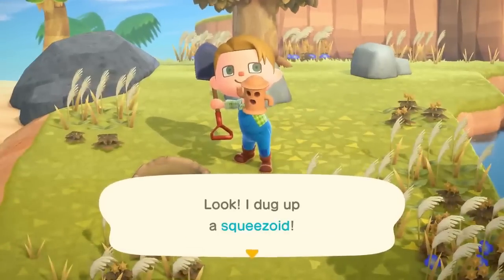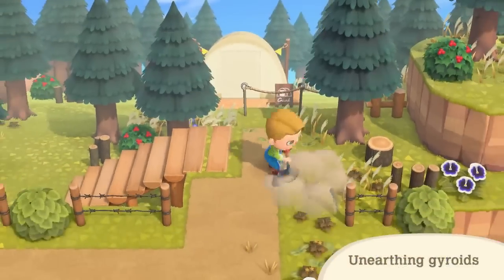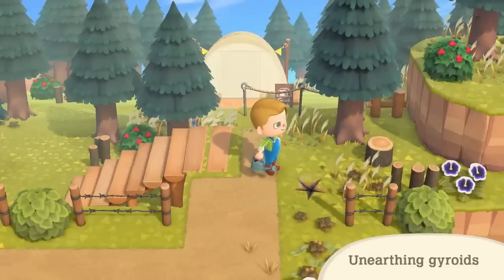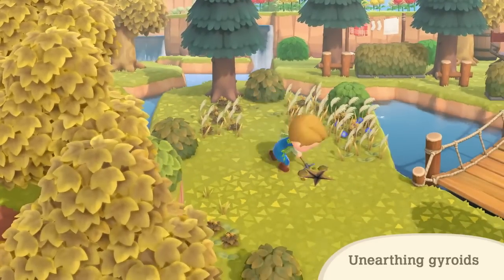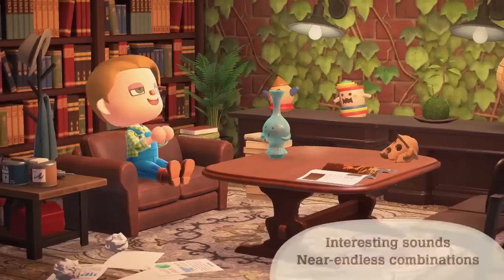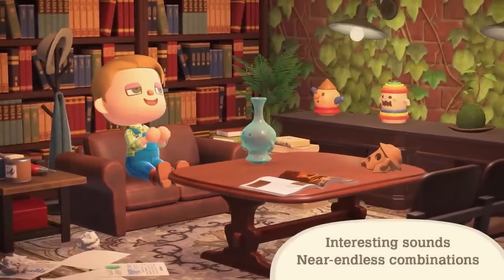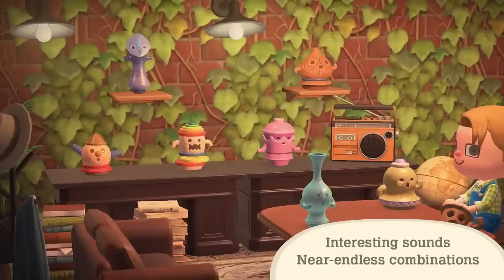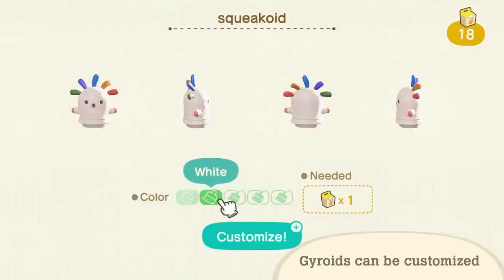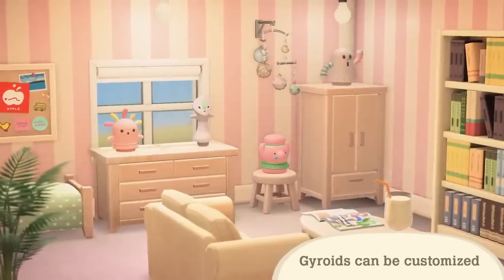You can now bury Gyroid fragments, water them and then basically grow your own Gyroids to collect. Super weird — I wasn't really expecting to be able to grow Gyroids because I never really considered them a plant, but I mean it's cool I guess. Something else that's new is that Gyroids are fully customisable in this game, meaning you can have a Gyroid of a sound you like and then change the colour to fit your designs. In previous games if you wanted a Gyroid's design to match your room you might be stuck with a sound that doesn't fit. But in New Horizons we won't have that issue. Gyroids have returned — super fun, super cute and now you can even get them in pink.